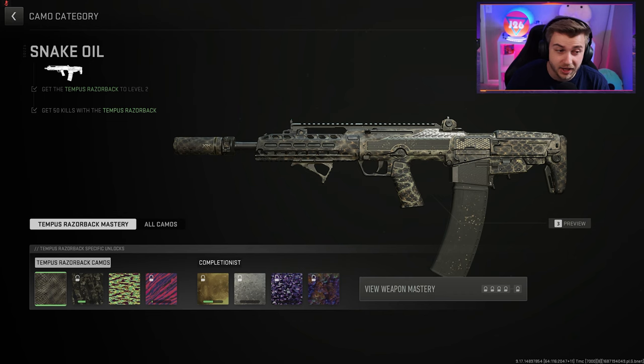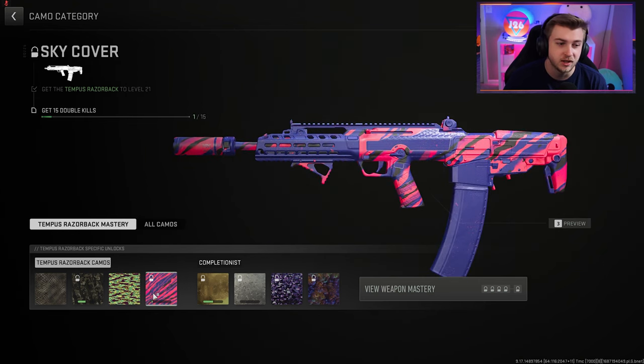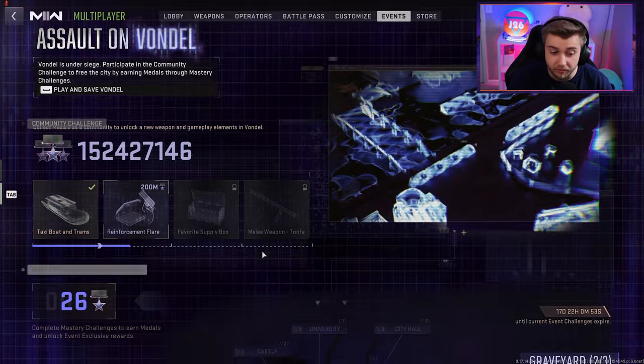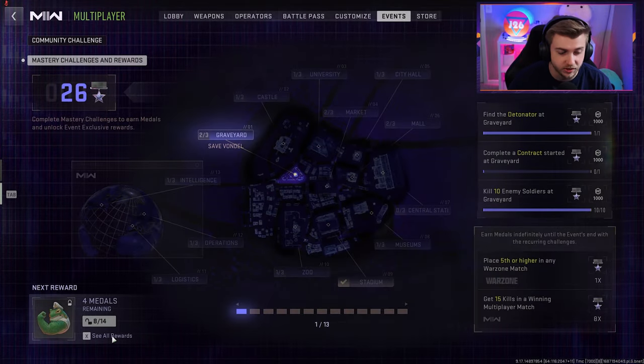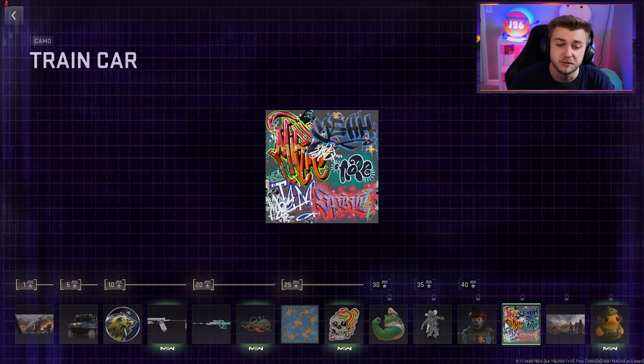For our Razorback camos we need to get 50 kills with it, which we already got. We need to get 12 more mounted kills. We already have all of our kills while ADS and we need to get 15 double kills to unlock the sky cover camo. Outside of our weapon camos, if we go to our events tab there are two camos - the splatter tactics camo, which I already have unlocked by getting 25 medals, and the train car camo at 40 medals, which we'll hopefully unlock while getting the Razorback done.